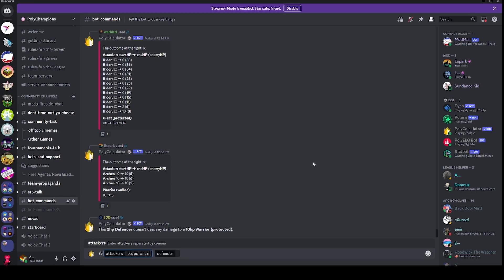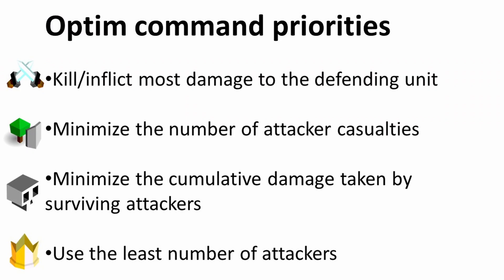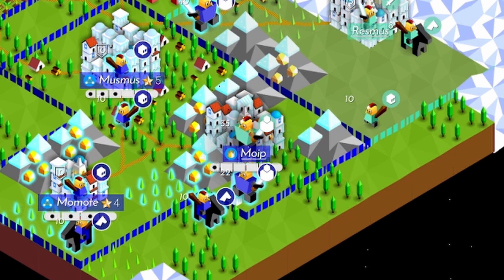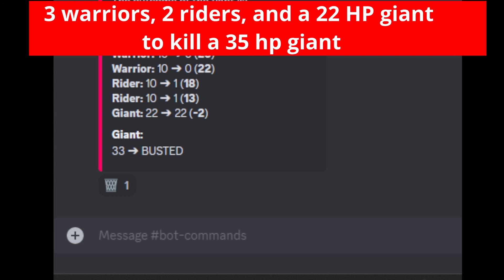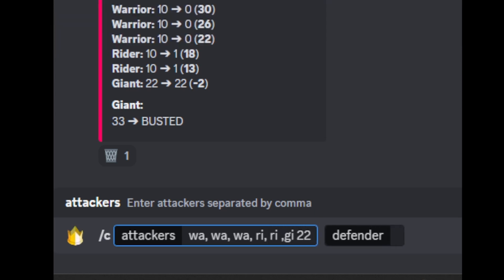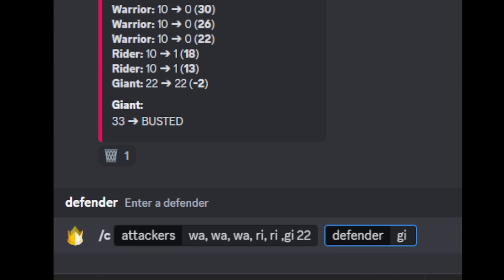The calculator can do more than just predict the outcome of a battle — the bot can show you the optimal order your units should attack. Let's compare the calc command with the optim command to see how it makes a difference in this real bullet game example. To stay alive, blue needs to kill the teal giant sieging the capital. Blue has three warriors, two riders, and a giant with 22 hit points to kill a 35 hit point giant. Using the calc command in that order — warrior, warrior, warrior, rider, rider, giant — the giant is still alive.